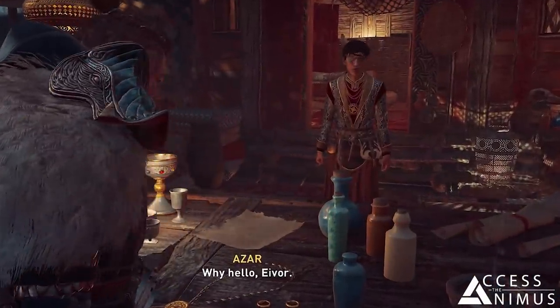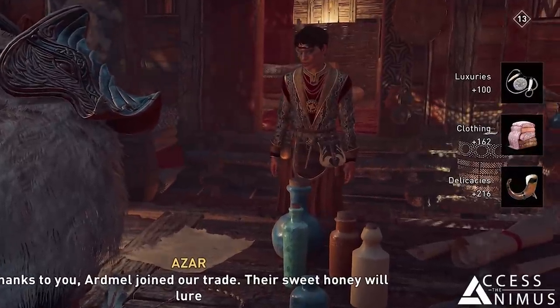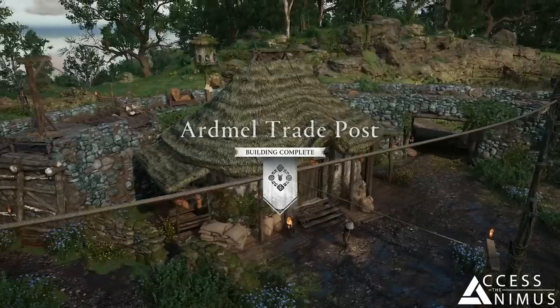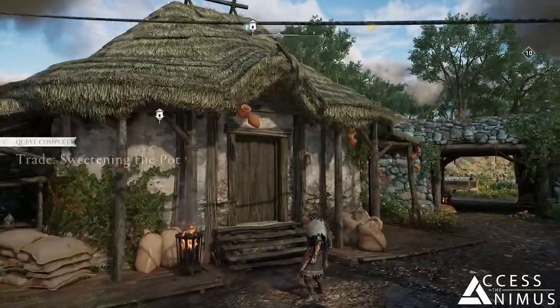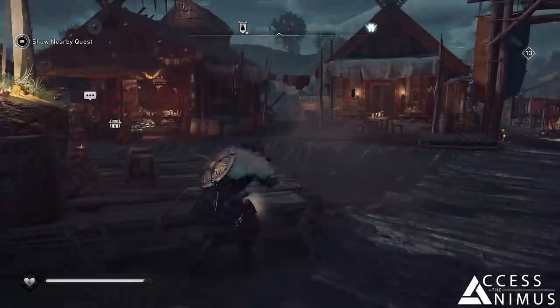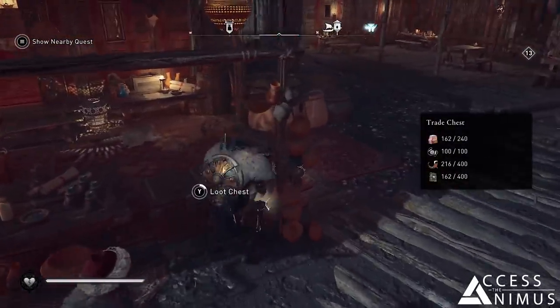Each Post will trade different resources among the four that are introduced with the DLC — that is clothing, texts, luxuries and delicacies. Once a Trade Post is claimed and restored to its standard looks, it will already start producing one of these four resources automatically, and the result of that will end up in a chest next to Azar's stall in Dublin's market.